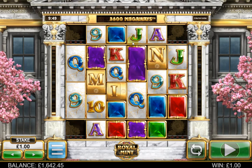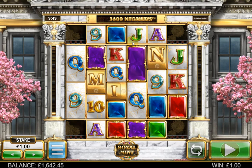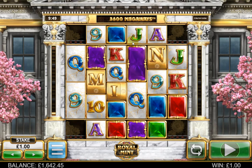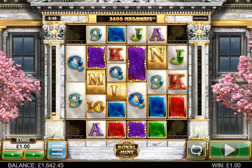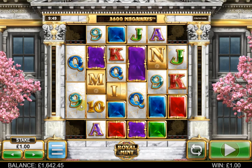That means the minimum number of ways — assuming the six central reels only display the minimum two symbols — is 1,024 ways. Games like Bonanza and Extra Chili have a minimum of 324 ways because they have one scrolling reel. This game has a minimum of 1,024 ways because it has two scrolling reels, and it can give you up to 117,649 ways.